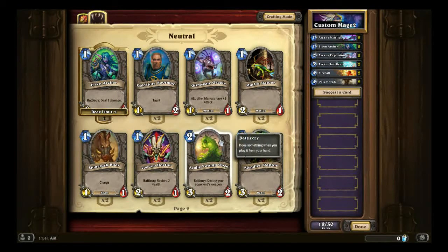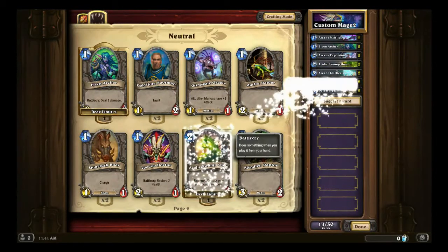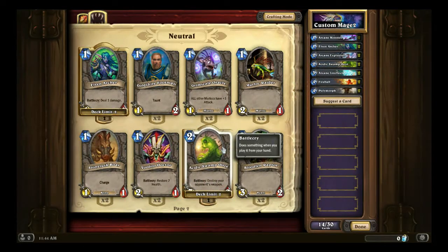For two-drop minions, Acidic Swamp Ooze is a very good card that you will see in even pro decks. Because we don't have too many options available, I'm going to put two of them in our deck. Against opponents playing Warrior, Hunter, Shaman, or even Paladin, you can destroy their weapon, which is very good — it prevents your opponent from killing your minions off. That's what makes Acidic Swamp Ooze good.